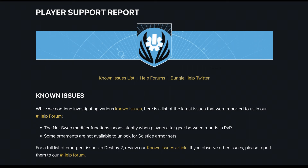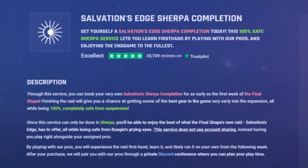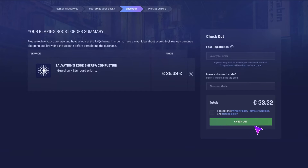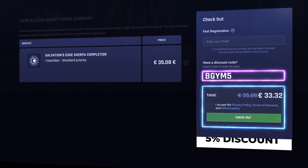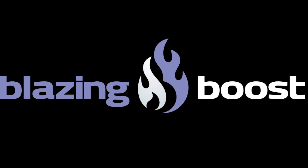Here is the player support report and things they're looking to fix and are aware of. Today's sponsor is BlazingBoost.com — one of the best Play with Pros service providers on the market. They provide completely safe Play with Pros services for games like Destiny 2, Lost Ark, and Apex Legends. 100% safe Sherpa boosting services in Destiny 2 — get the best prices and complete any activity without account sharing. Check out their weekly discount section. They have over 35,000 five-star reviews on Trustpilot. Use my discount code BGYM5 to save an extra 5%.